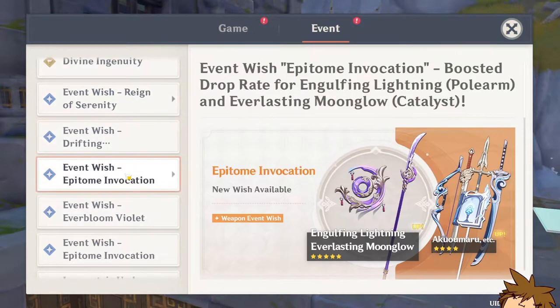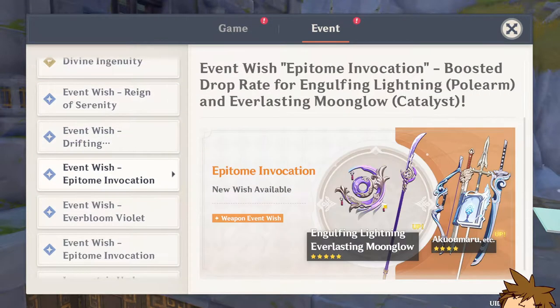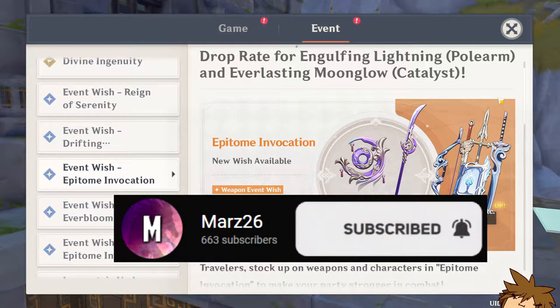Xinyan is there for a shield if you need it. For the weapon banner, we have the Engulfing Lightning as well as the Everlasting Moonglow. This makes sense because we have two reruns coming up and these are both of their best-in-slot five-star weapons.